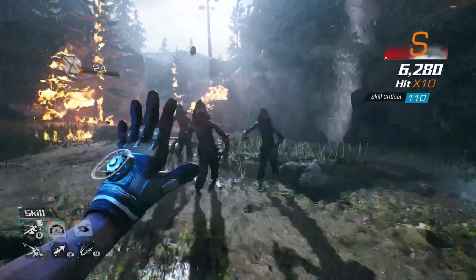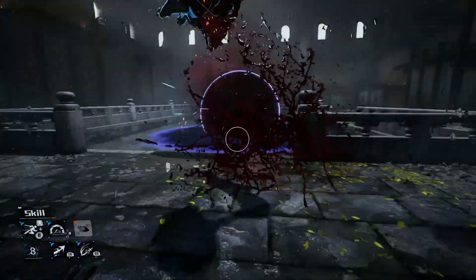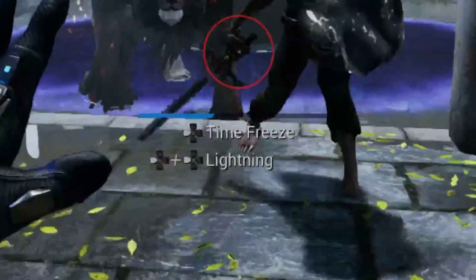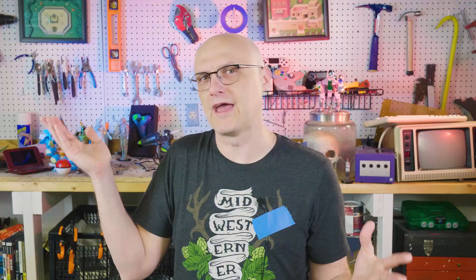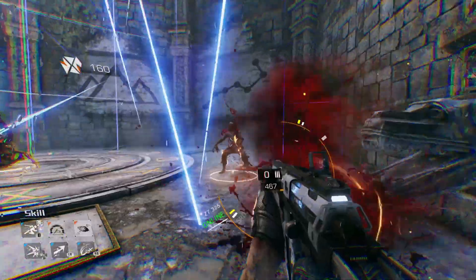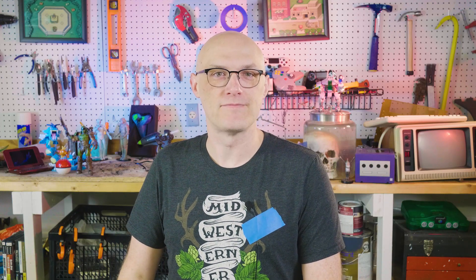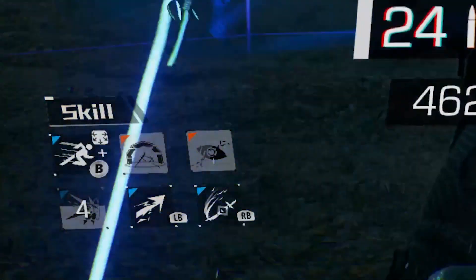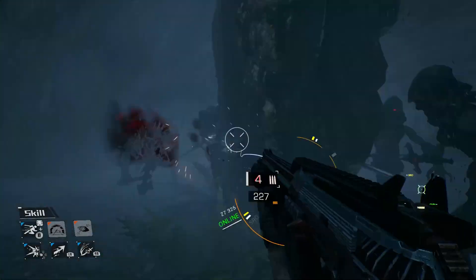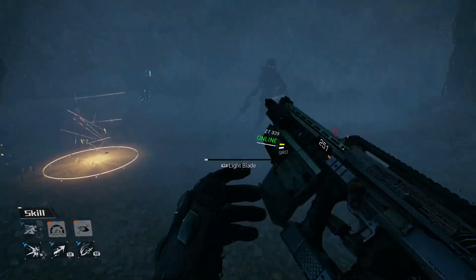Then you have your superpowers. You get an EMP blast, which will also throw enemies up into the air. A freeze time power — though that might have been a bug; I thought I had it equipped but it did the same thing as the throw-people-in-the-air power. And what I'll call the slashy dome: a net that forms around you and slices at any enemy within it, and also stuns them — so it's the only superpower you're going to need. All of your powers and the use of your sword are on cooldown timers, so in battle you're always swapping from gun to sword to power, making most fights fast, intense, and on the edge of your seat.